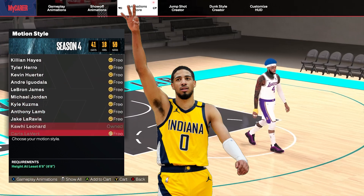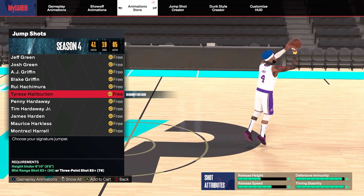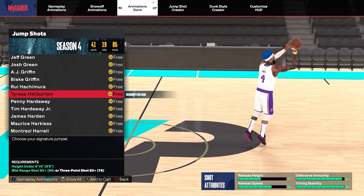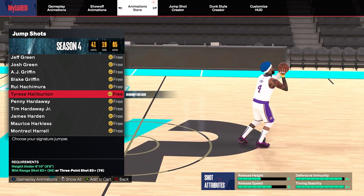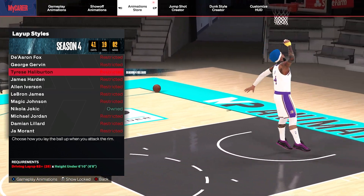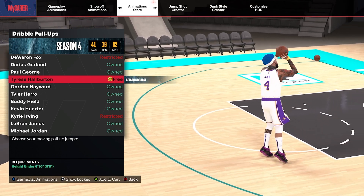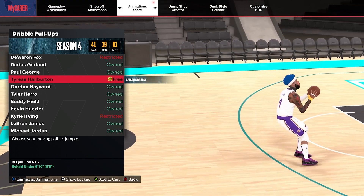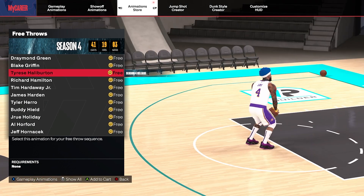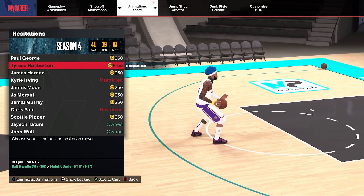Alright, on to the juicy animations — and the star of the show is Tyrese Haliburton. He's been having a tremendous season for the Pacers and I hope it continues. They dropped his jump shot, which has an 8 plus timing impact and requires at least an 83 shooting rating, but that release height is gnarly. They dropped his layup style — you need an 82 layup rating — and his dribble pull-up, though I like for my feet to actually leave the ground. His free throws dropped too, nice little motion to it, I might try it out.